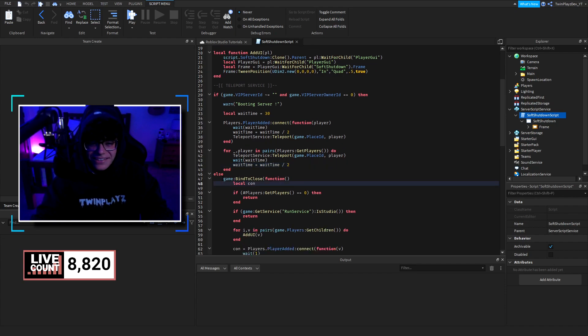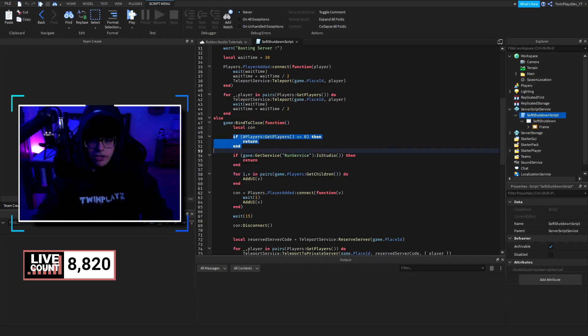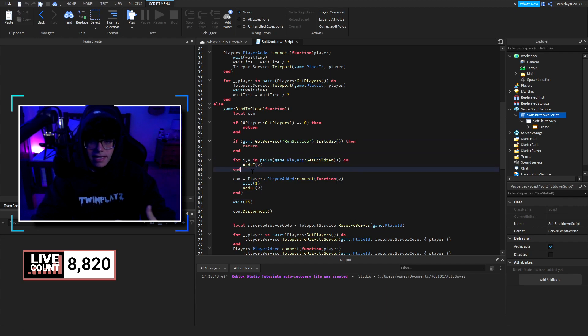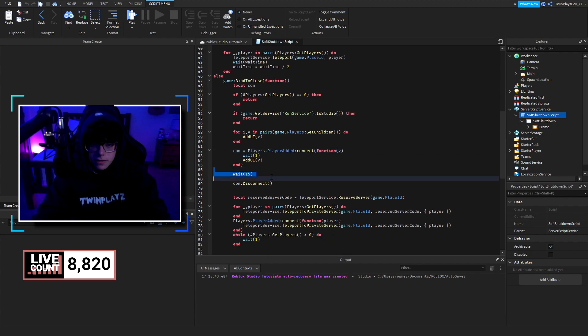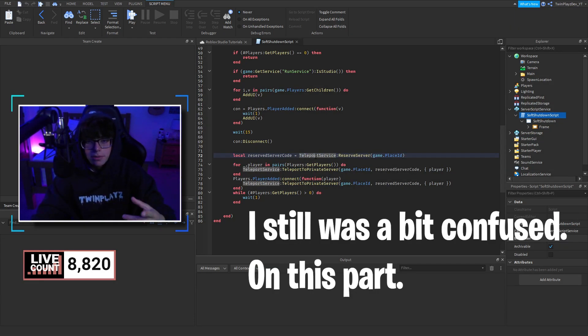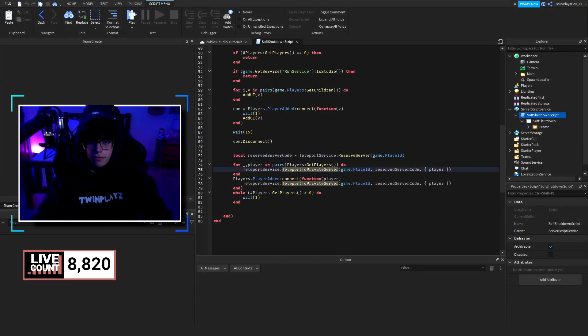If the player isn't in a VIP server, a separate function runs to check if they're in another game. The UI is given to all current players in the game using a loop, and any player who joins during this period also gets the UI. It waits 15 seconds and then disconnects. For the reserve server code, it calls teleportToPrivateServer, sending the PlaceId to the reserve server — basically reserving the players to another server.